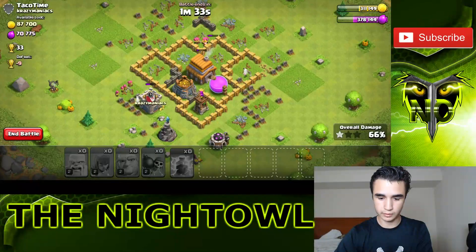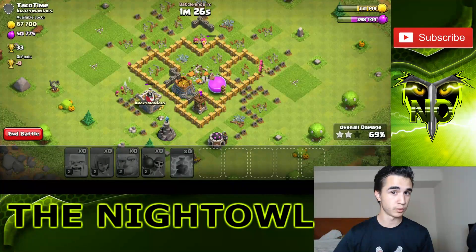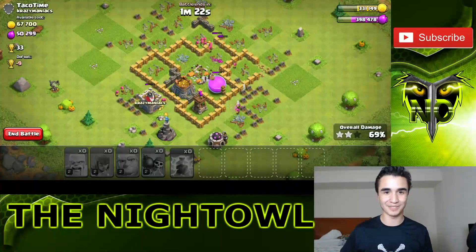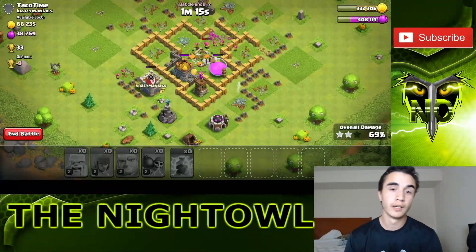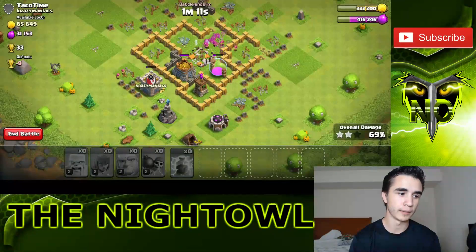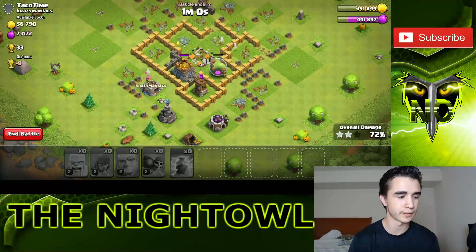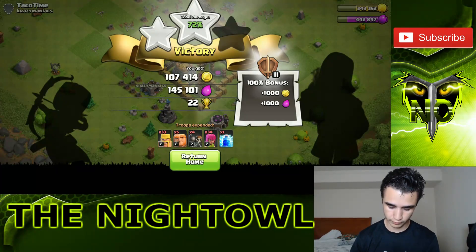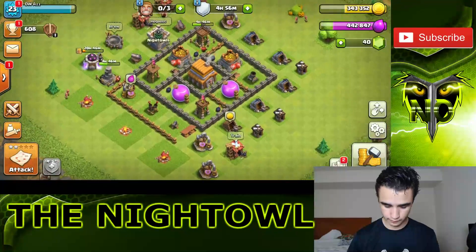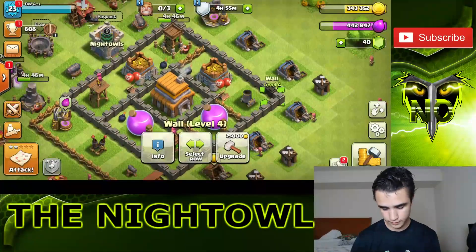We got a decent amount of loot so I can't complain. For Town Hall 5, I'm focusing on maxing out my defenses — that's the main thing — and maxing out the troops I use: barbarians, archers, and I guess goblins. There's not really a lot of choices at Town Hall 5. Defenses I always max out for Town Hall 5, and barbarians and archers are very important to me. The walls are not super important to max out all the way — I might do half of them.